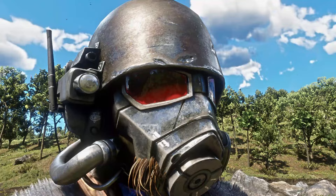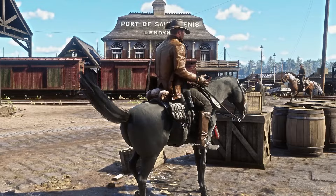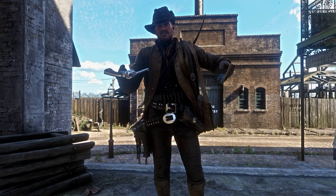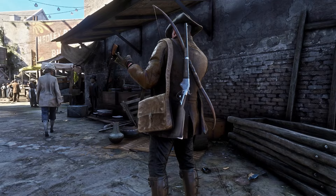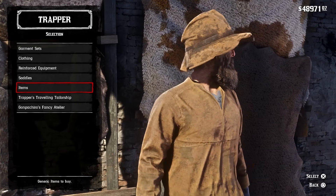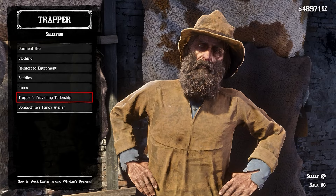This mod for Red Dead Redemption 2 adds thousands of accessories and weapons into the game. It's a recent release on Nexus Mods called the Trifecta Redux. This is a merge of a few popular mods — it combines 1899 Firearms, YM's DLC, and Eastern's Epic Extras — making it easy to use all three powerhouses simultaneously. If you're familiar with the original YM's DLC and Triple E merge, this mod consolidates everything into one category called the Trapper's Traveling Tailorship, where you'll find all the YM's DLC and Eastern Epic content.